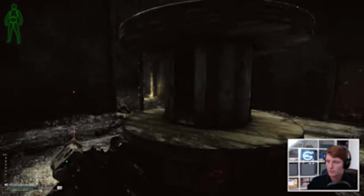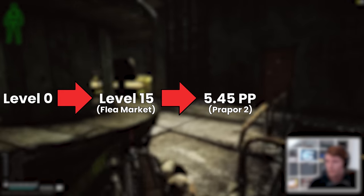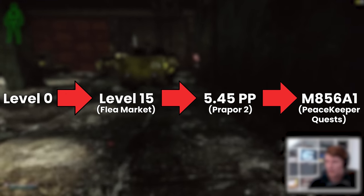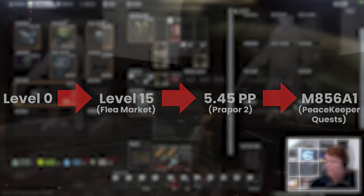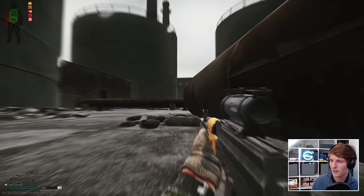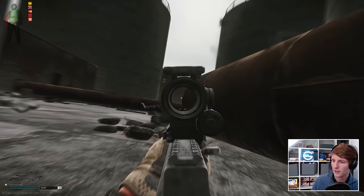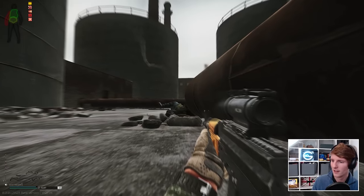The usual milestones I suggest of questing until level 15, then accessing 5.45 PP from Prapor 2, then moving up to M856A1 for 5.56 using Peacekeeper's questline, is tailored to standard wipe progression. This focuses on beating early class 4 armour, so it's not really fit for purpose in the latter half of a patch when many players are using either better class 4s or class 5 completely. It can still work, but before the flea market I think we're better off using one of two approaches.